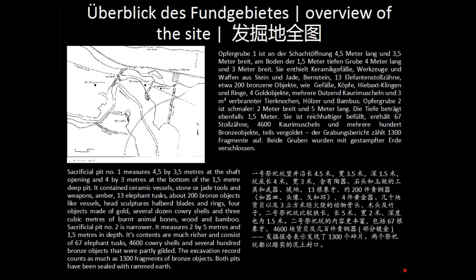Sacrificial pit number 1 measures 4.5 by 3.5 meters at the shaft opening and 4 by 3 meters at the bottom of the 1.5 meter deep pit. It contained ceramic vessels, stone or jade tools and weapons, amber, 13 elephant tusks, about 200 bronze objects like vessels, head sculptures, halberd blades and rings, 4 objects made of gold, 7 dozen cowry shells and 3 cubic meters of burnt animal bones, wood and bamboo.